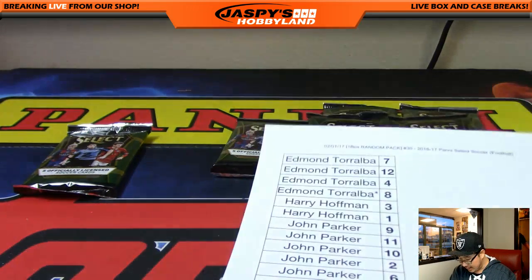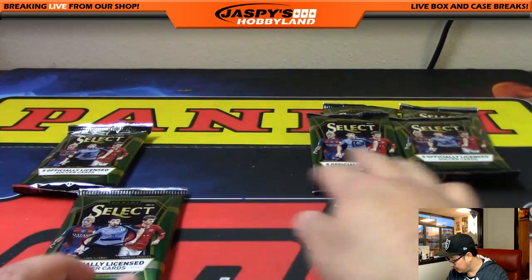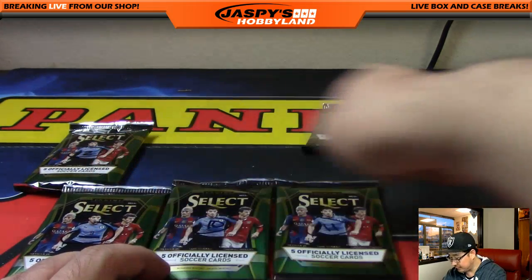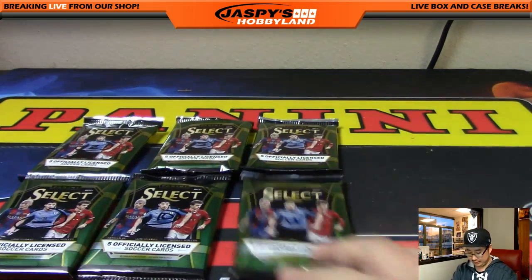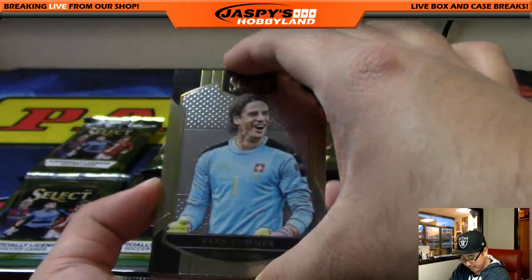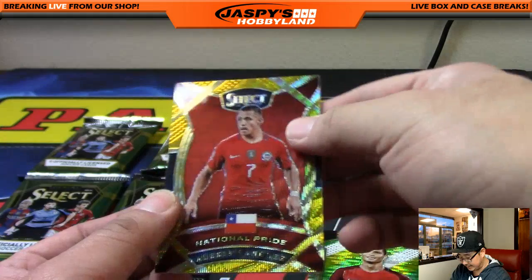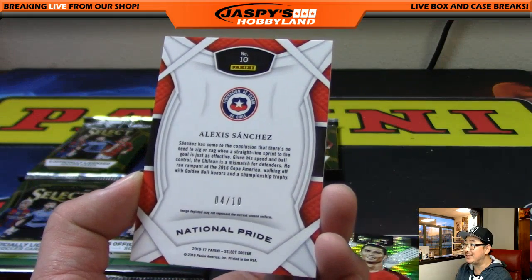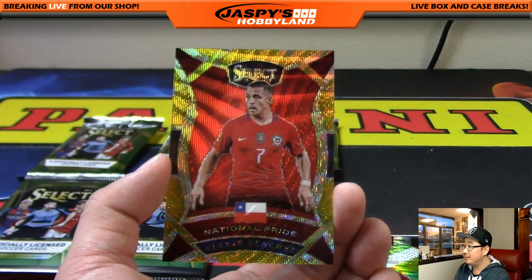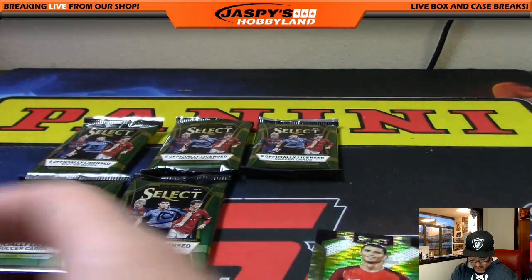And John, you have the rest: 9, 11, 10, 2, 6, and 5. So we should be expecting the autograph and another relic. And this national pride card — these are pretty cool. Alexis Sanchez — that might be numbered. Yeah, 4 out of 10. Nice one. He's playing for Arsenal now, doing very well.